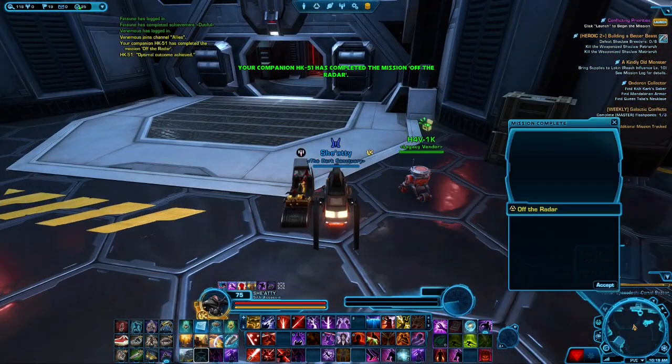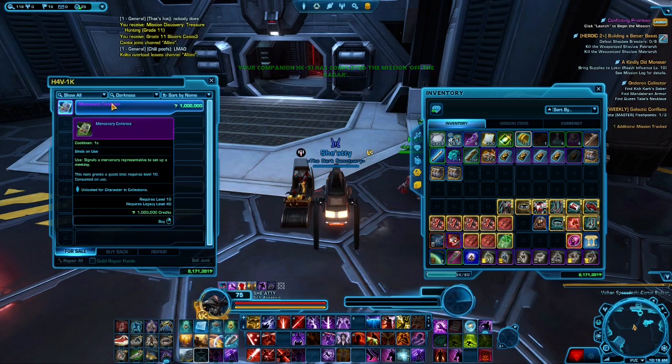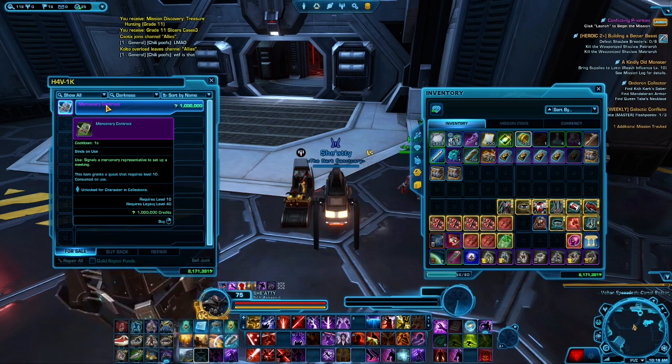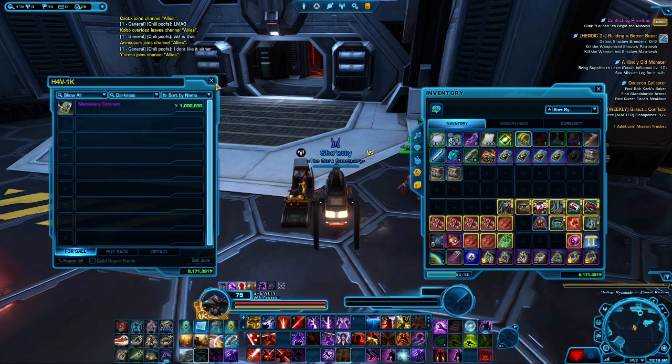So this is your Mercenary Contract. If you have a million credits you should be able to buy this — I don't believe there are any restrictions other than a million credits and having it unlocked. It's a great way to get an extra companion if you want that companion.